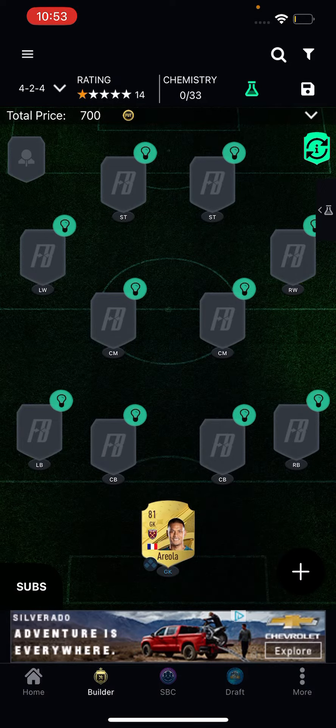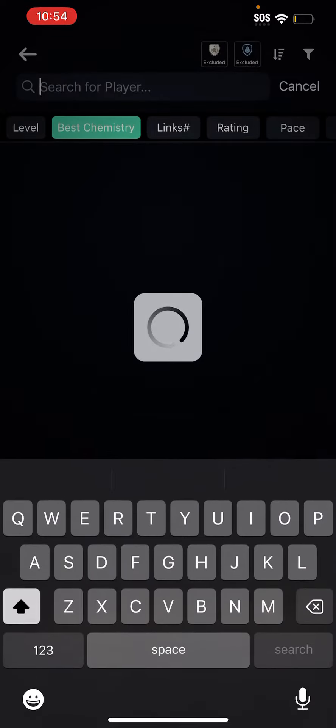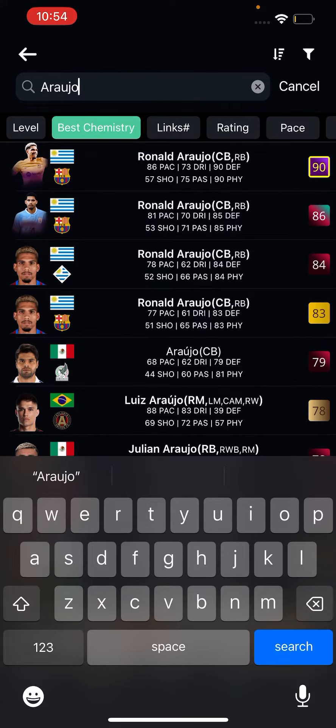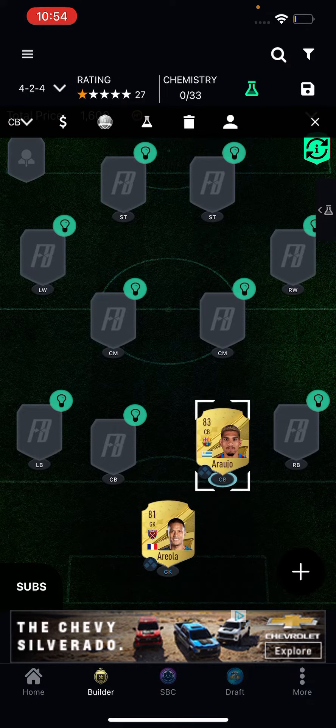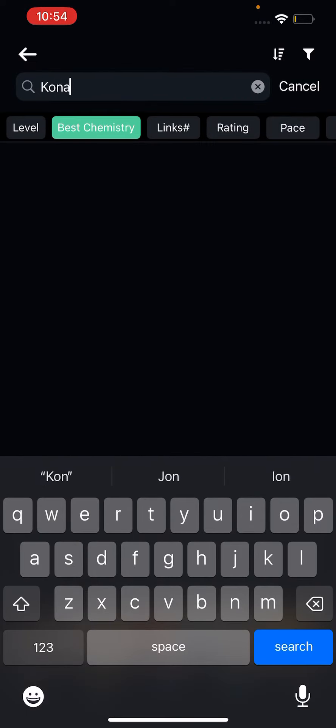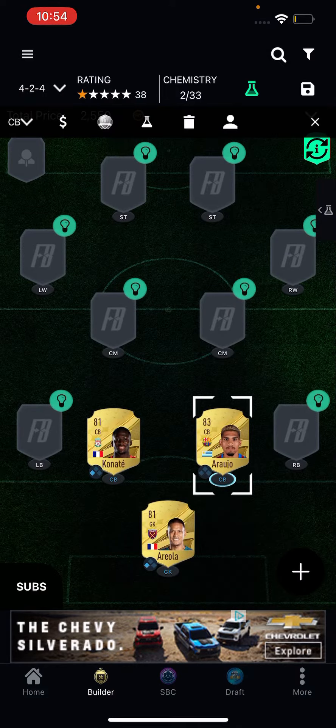By the way, I saw this squad and I'm just showing it to everybody because I think it should be checked out. Whoever made it was so smart — I think he did a wonderful job. Arao Howe, what a great card — at this point Arao Howe's a meta card. Konate to get that chemistry to Areola.